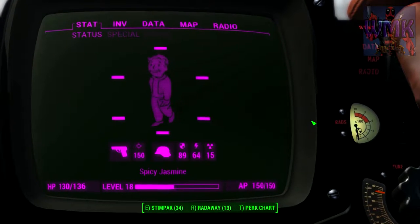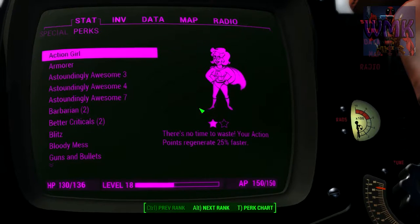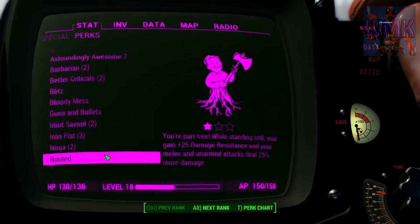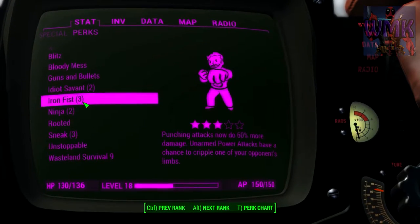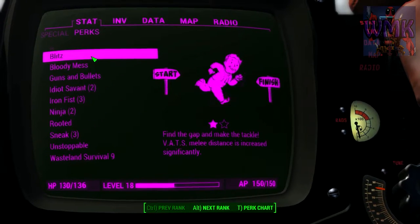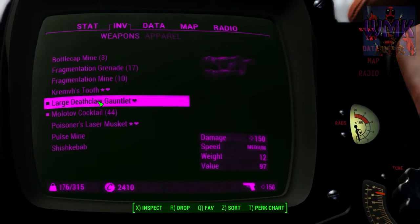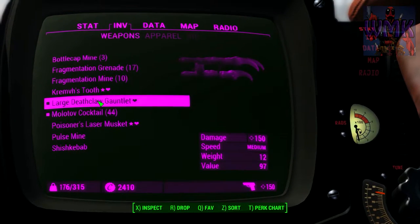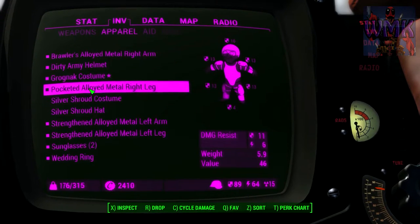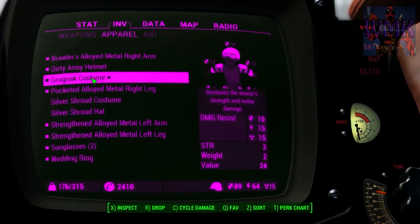So what I'm gonna show you now is all my stuff. I'm level 18 and these are all the goodies I have. Rooted, Ninja, Iron Fist, and Blitz — all that stuff is going to be clutch, so I can zip right over to him. For my weapon I'm gonna be using the Deathclaw Gauntlet. Right now with my damage bonus I'm doing 150 damage. And here's my yummy bonus for damage — strength and melee damage, yes it does.